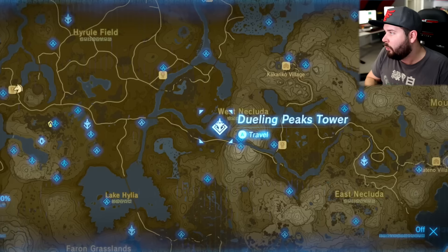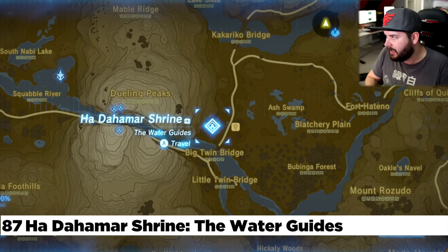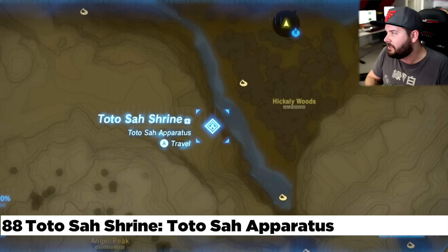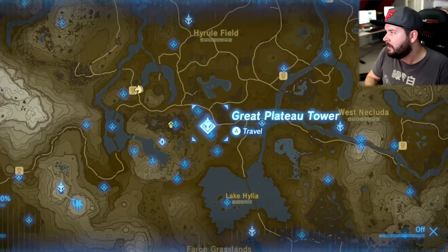West of that, you'll find Dueling Peaks Tower and three shrines that are all on Dueling Peaks — two are at each of the two cliff tops and one is at ground level. Continuing west, right next to the Dueling Peaks Stable, is the Ha-Dana-Ha-Ha-Ma Shrine — you probably have this one as well. South of this is Hikale Woods and the Toto-Sah Shrine, which involves standing right here, shooting a bomb over to this ledge, and using Cryonis to make your way on over.